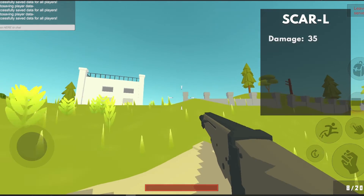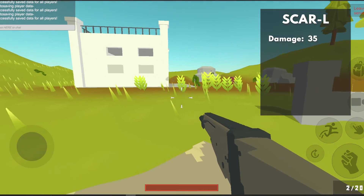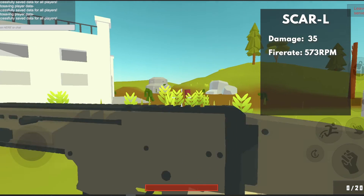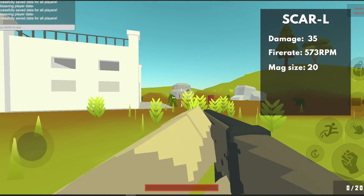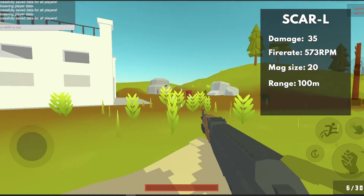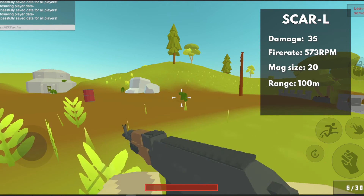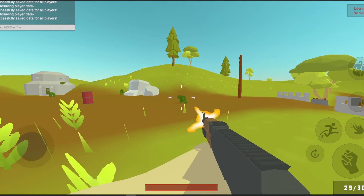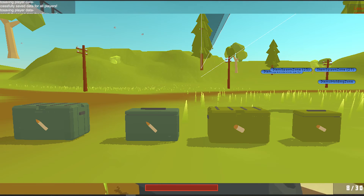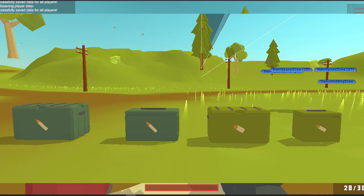Now let's get to the big boys — the rifles. Make sure to join our Discord in the description to keep up with all the updates and leave your suggestions. First we have the classic M4, used by the marines, dealing a nice 42 damage with a great rate of fire of 709 rounds per minute, at a range of 100 meters away, with a magazine holding 25 rounds.